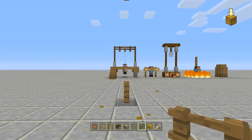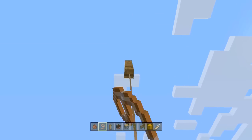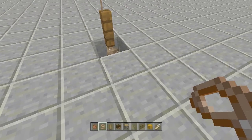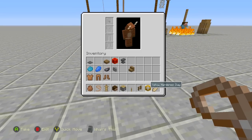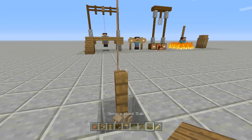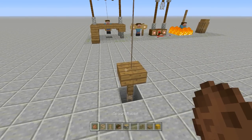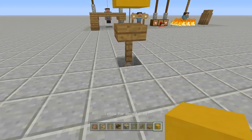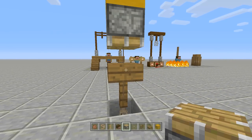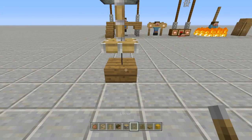Once you have your giant corn dog built, come all the way to the top and place in one more fence post right above it. I'm using spruce throughout this build — you can change up the colors to whatever you'd like. This is going to be a total of six blocks: one, two, three, four, five, six. Next, go ahead and break all the blocks in the middle — they are no longer needed. Take out your lead, place your lead around your rabbit, and hook them up to this top area. Then take out a slab and place it right above your fence post.